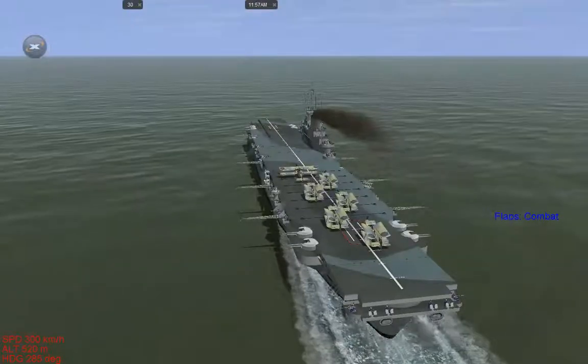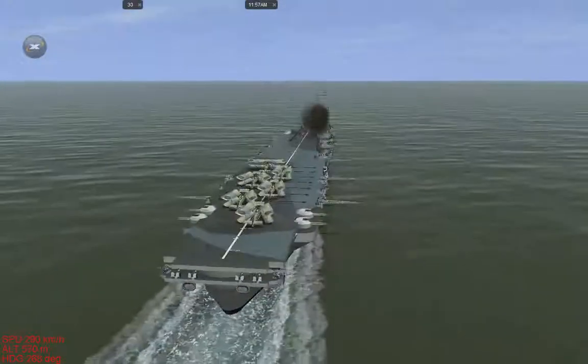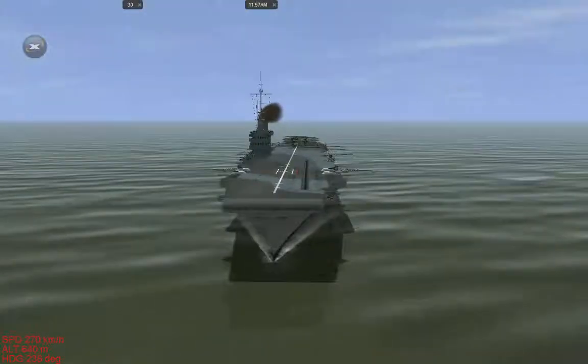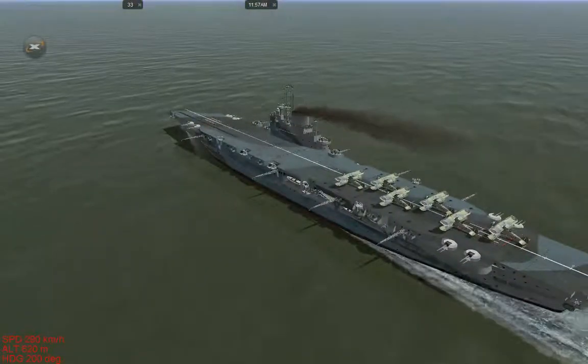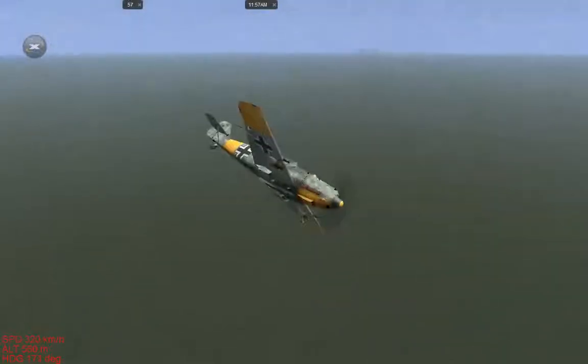What you see in front of you is a mission that I have created. This is an Illustrious class carrier and what you see on deck are Fairy Swordfish Mark 1s. I am not a Fairy Swordfish as you can quite clearly see. You can't fly them unfortunately, otherwise they'd be great. What I am are ME 109s.